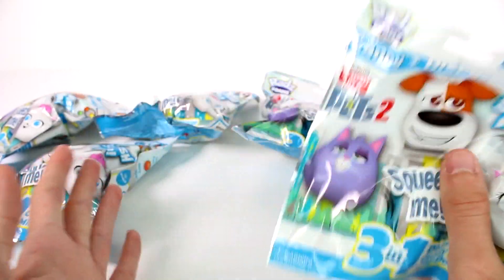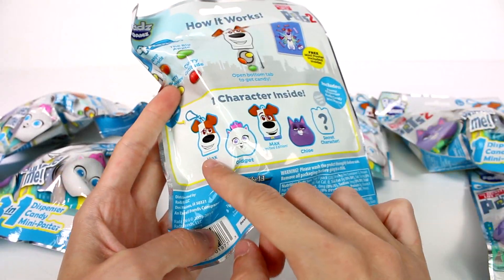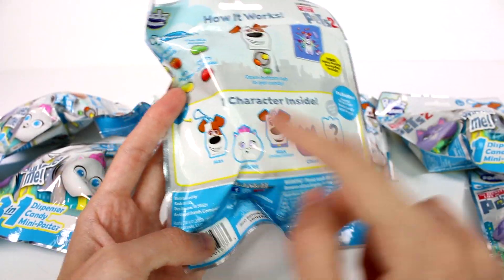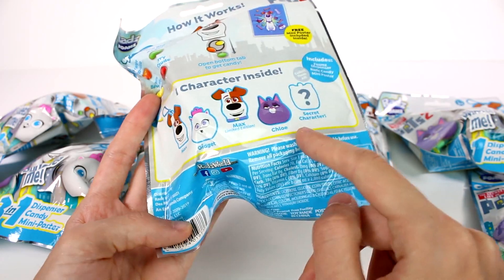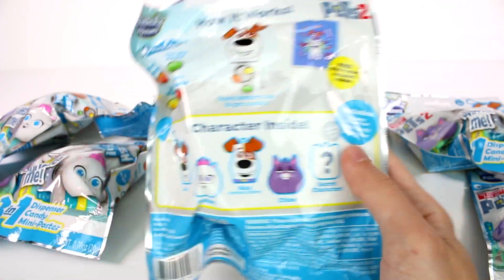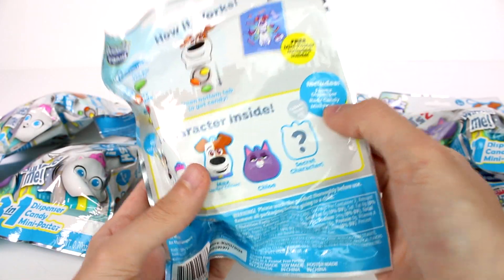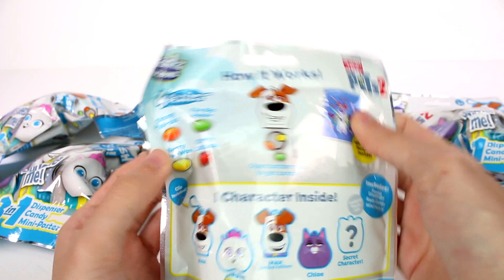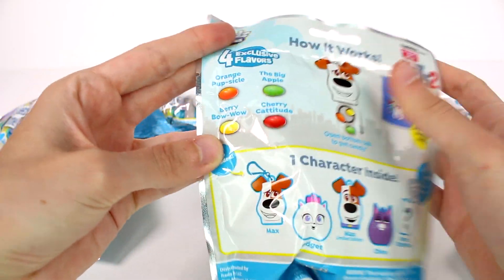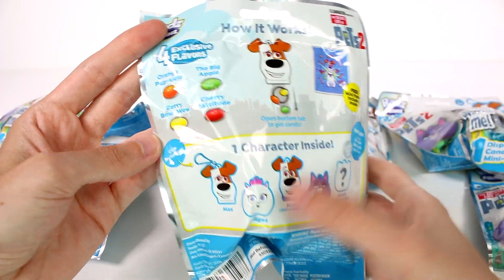We have a bunch of them and if we flip it around, you can see the ones that we can possibly find. There's two different Maxes — a limited edition Max and a regular one. There's Gidget, Chloe, and a Secret Character. Each one of these blind bags contains a foam dispenser, a Rads Candy, and a mini poster. There are four exclusive flavors of the Rads Candy: Orange Popsicle, Big Apple, Berry Bow Wow, and Cherry Catitude.